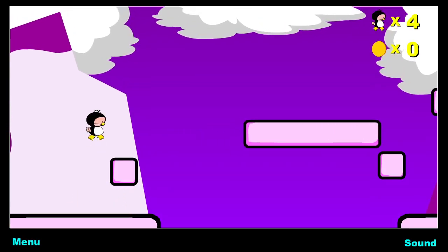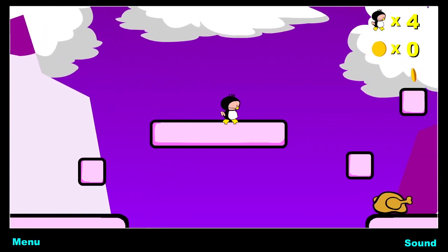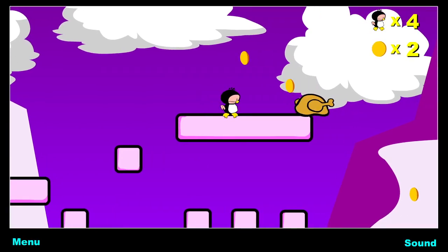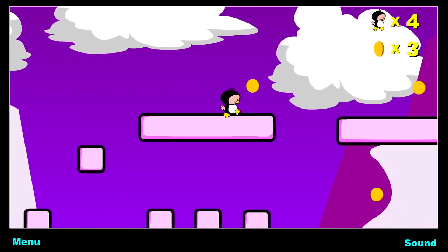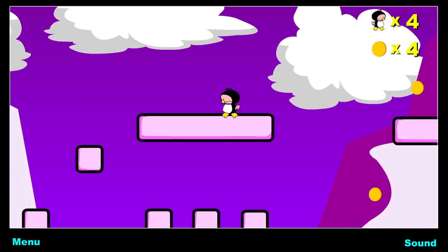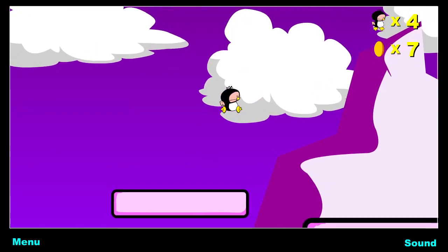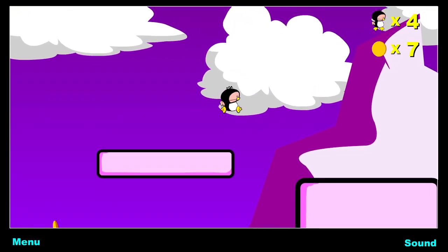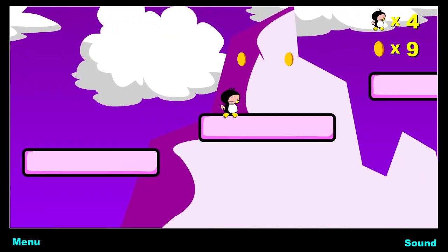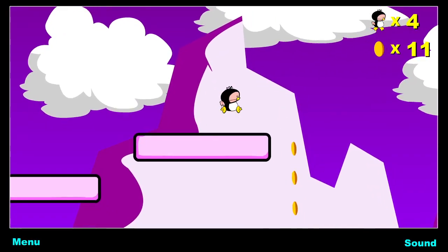I thought maybe I could headbutt that block. While it's very simple, it was done with vector graphics, which means it actually scales quite beautifully — it looks quite nice even on modern resolutions. I don't know if I should be going down below, because there is a coin down there. Let's go this way first and see if we're required to get all the coins, or if we just have to beat the level. I'm assuming those coins lead somewhere good.